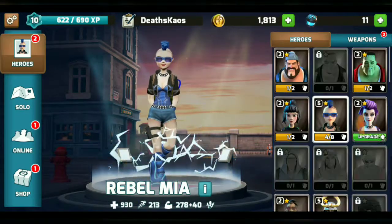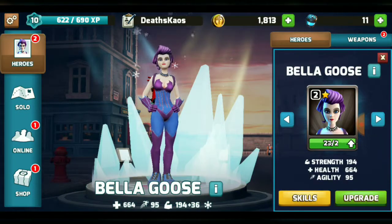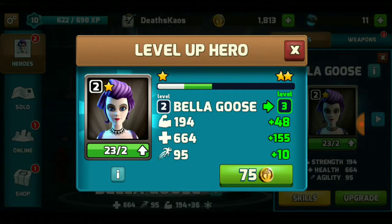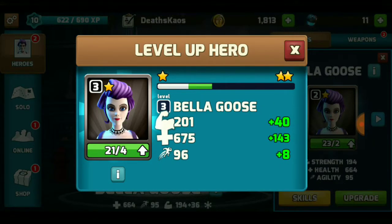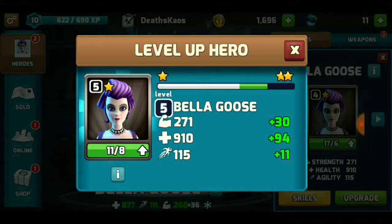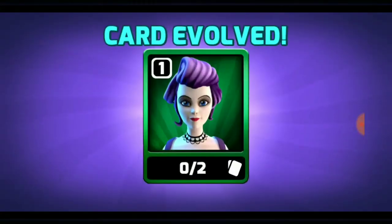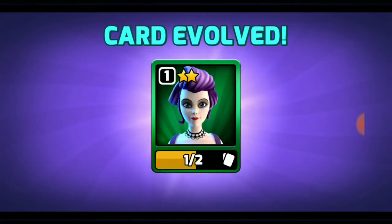All right, cool. So let's choose another Hero — let's look at Bella Goose. It says 23 of 2, I'm going to go upgrade. So let's upgrade her, let's get her to a green status, which is a higher level. Now she's been upgraded. You'll see it says card evolves — she goes from 1 star to 2 stars.